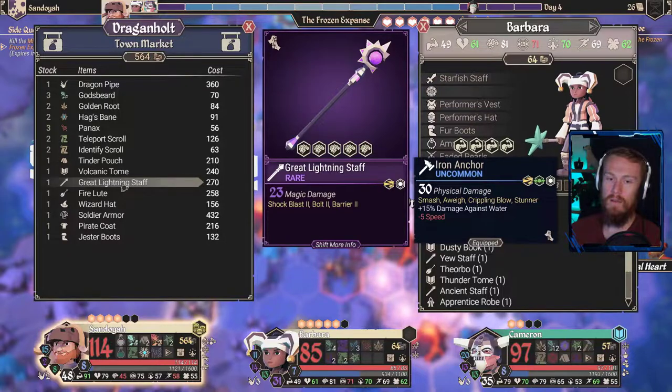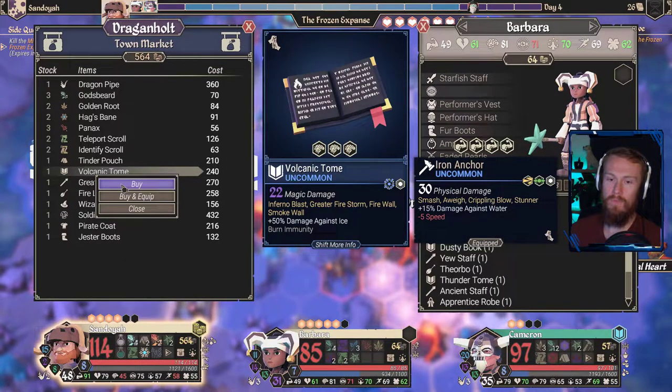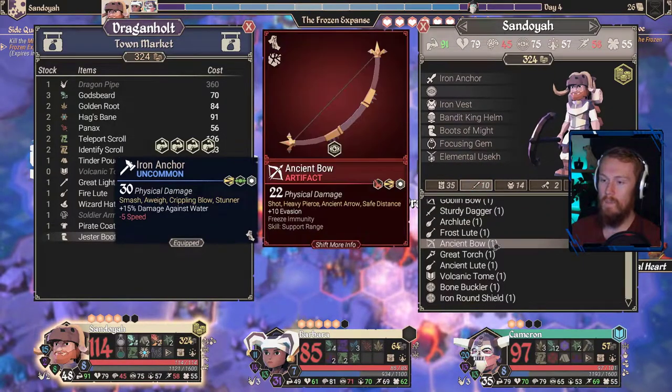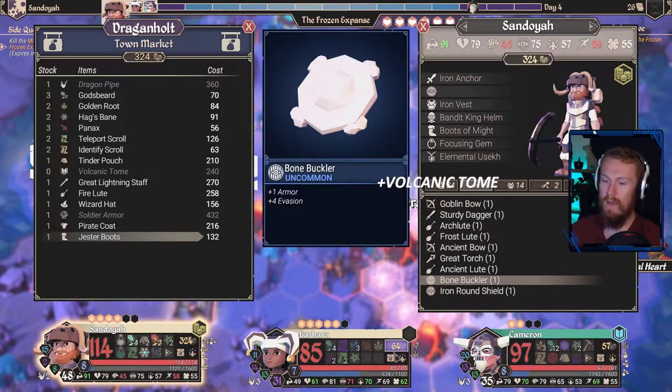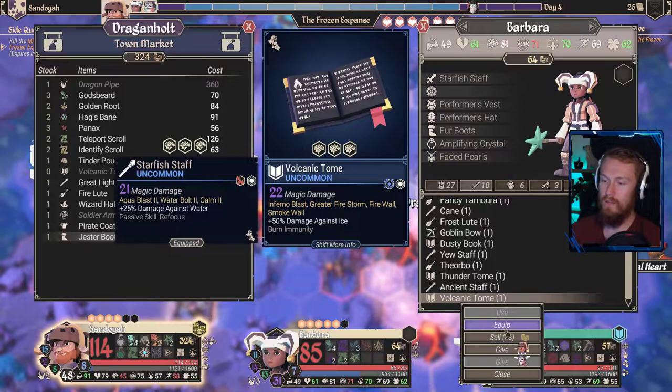What else do we have? A great lightning staff — slightly more damage, does have a piercing attack. I don't think we need that though. I think we go for the Volcanic Tome. We buy that, we then trade that across to our friend here. Volcanic Tome gifted to Barbara. Barbara can equip that right now. We will equip that.